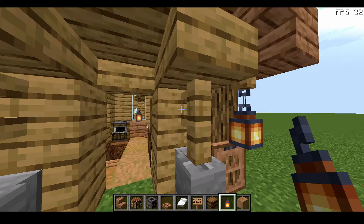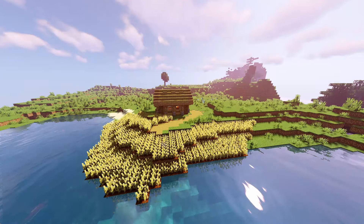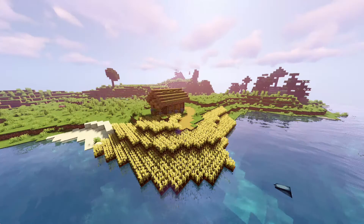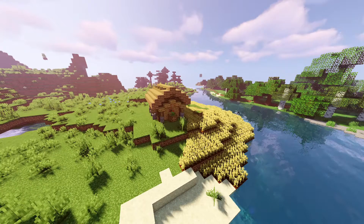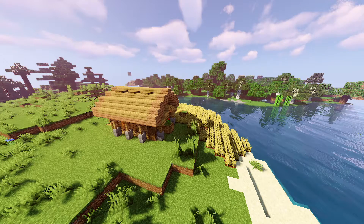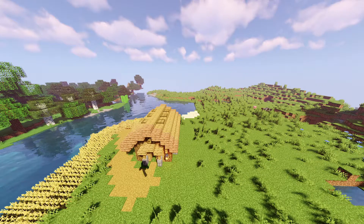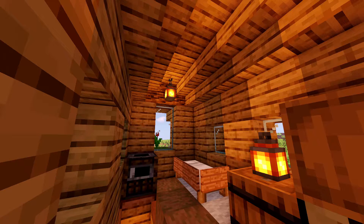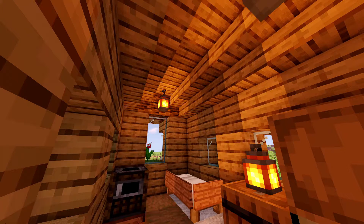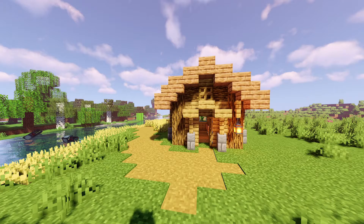Now your house is finished and I'm going to show you it with shaders in the other world. Here we have the farmer's shed in all its shadery glory with the wheat fields on the outside as well. It looks really nice with the shaders on, and inside it looks nice as well with the lighting from the lanterns and all the little details — and out here it looks nice too.